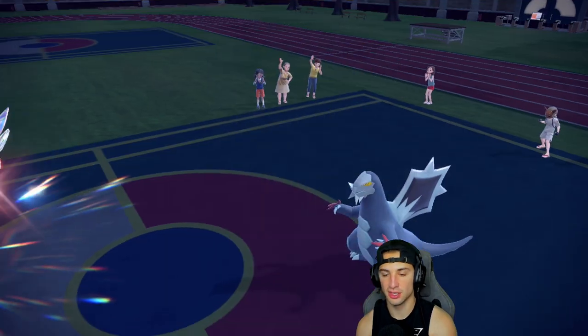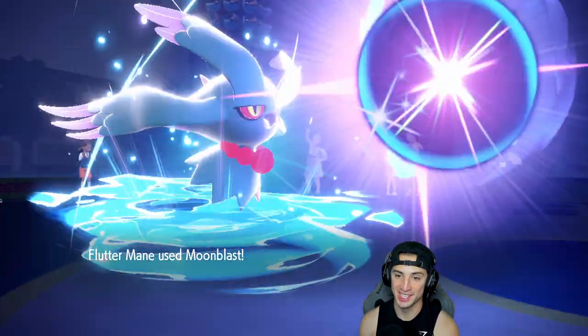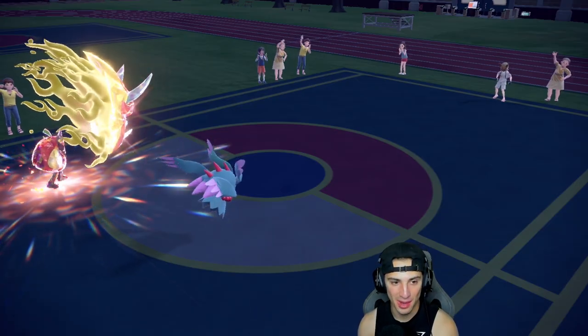Ivy Cudgel comes out here with a nice lovely Moonblast. It tries to Ice Shard me and that actually did a lot of damage — about half — but that's fine. Flutter Mane comes out with Moonblast. There it is — two and oh! Let's hop to the third match and look to use Ogrepawn a bit more and look for a perfect record.